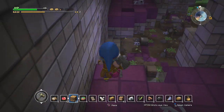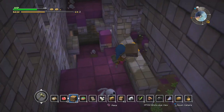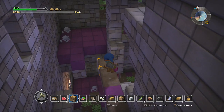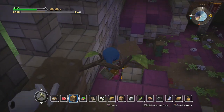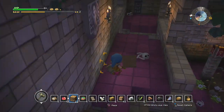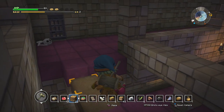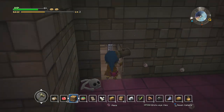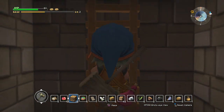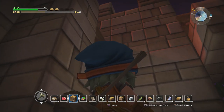Unfortunately half the building has fallen apart, so we need to be careful. We could just build our own path, which is actually easier. I'm going to need to grab some more dirt later though. I think we're almost up there. Can I take this door? I can't. I'm just going to take everything that isn't nailed down. Actually, can I make it up there from here? I can.